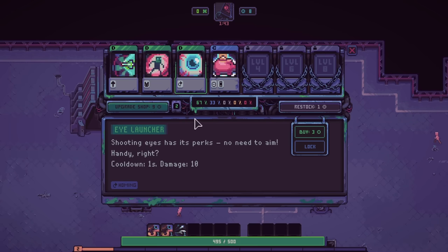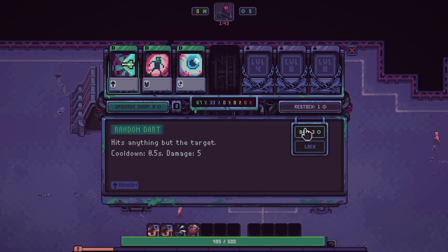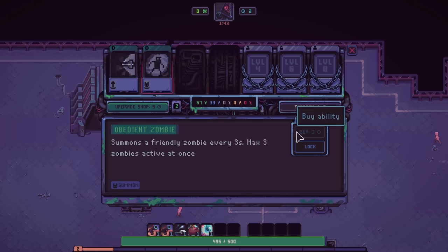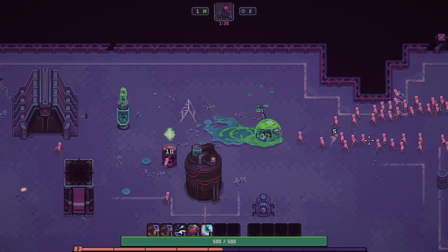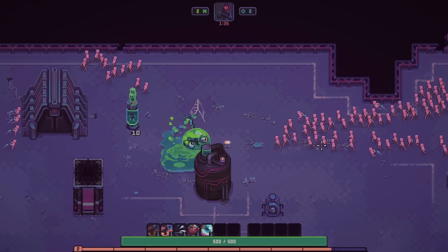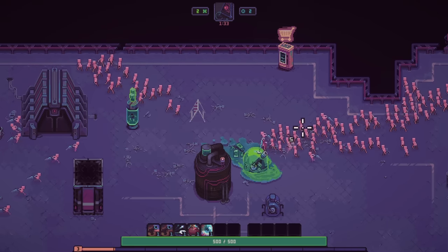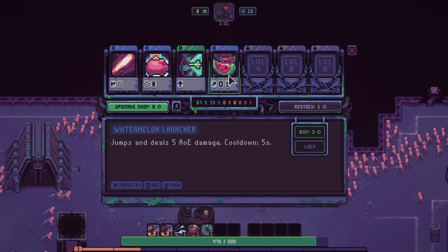I wonder if there's a way to scale that. Let's upgrade the shop now — buy the money box for reasons. I'm going to kind of hoard my money a little bit. We want to get up to a higher tier because I'm not going to benefit too much from the lower tier abilities. It's better to spend the money on blues.